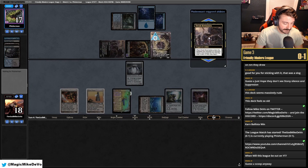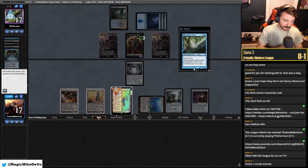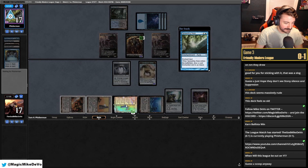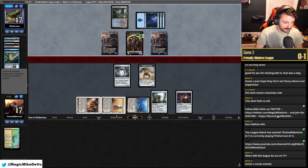They use their turn. It looks like they only have one land. Asmo into the yard, Finale into the yard. Did they find a land? They did. They played out the Boseiju. That's an obvious card to worry about in a green deck. They already had a Finale — so Spellskite's pretty dead now. Get him for one.